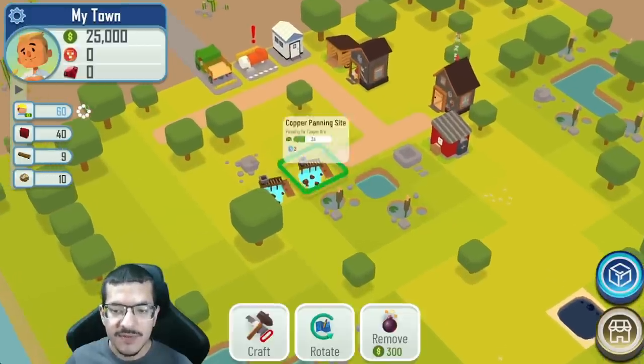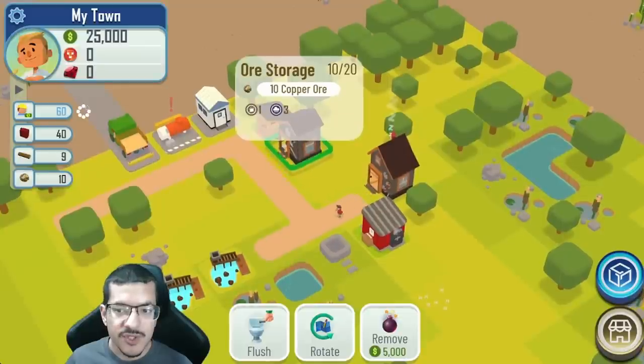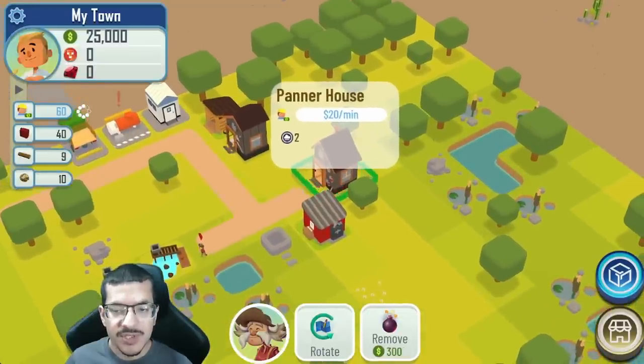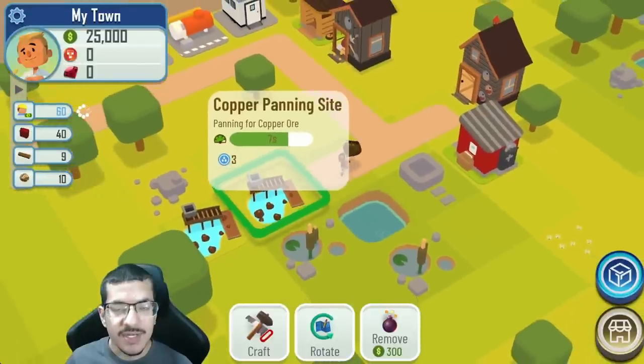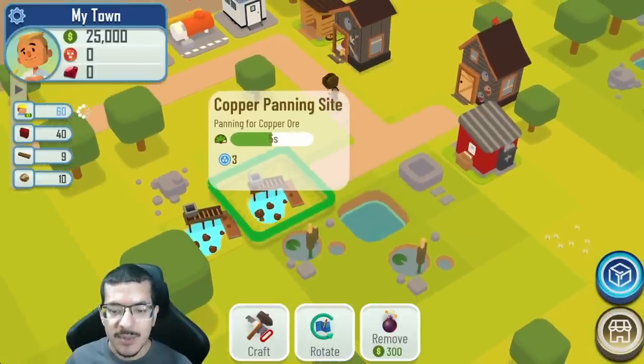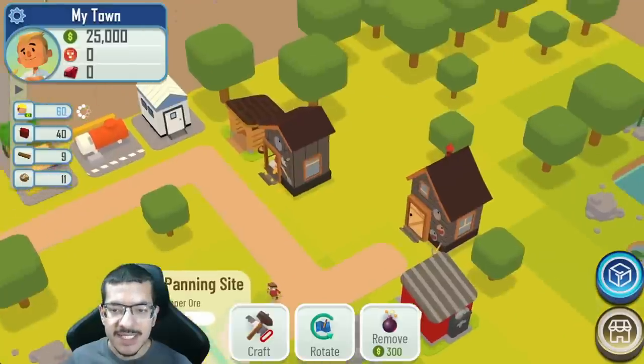This layout is going to be a little different than what we're used to. Instead of wheat fields we're going to get copper panning sites, instead of a silo we're going to get an ore storage, and instead of a farmer house we're going to get a panner house. That panner house comes with a worker known as the panner, which will go to the copper panning site to pick up the copper ore crafted there.